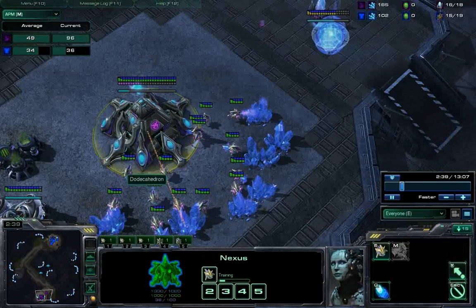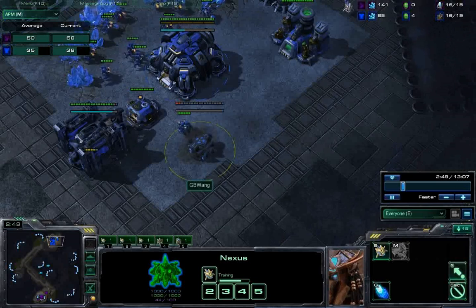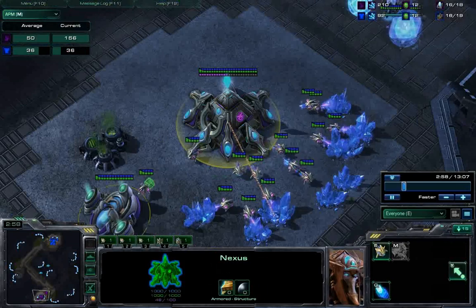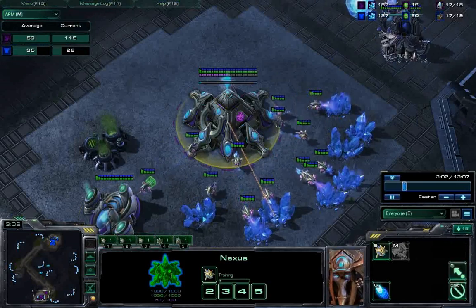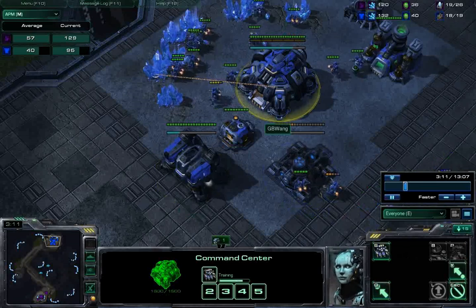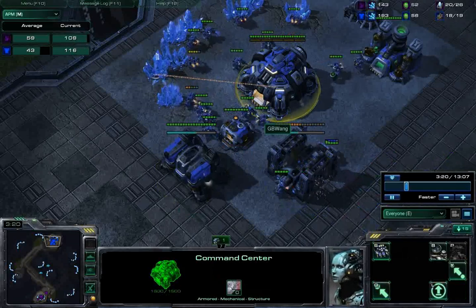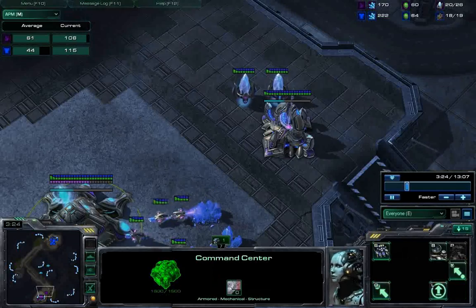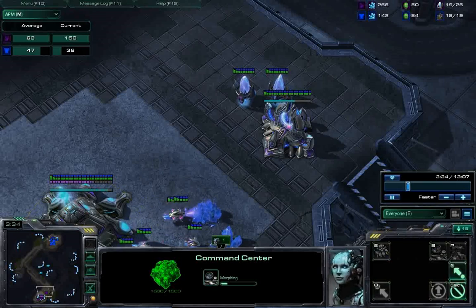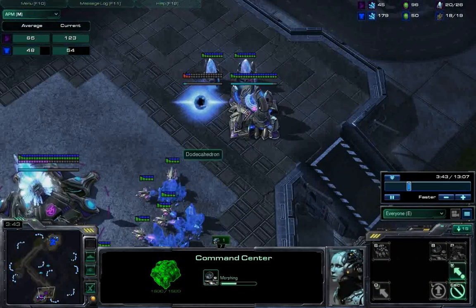The second push happens after you pull back your marines and marauders if initially unsuccessful. The idea is to create the illusion for him that it's safe to expand now — it's metagaming, because he thinks you're retreating and the mid game has started. But for me, it's actually not even the mid game yet; I'm prolonging the early game because my real opener hasn't even been shown yet.